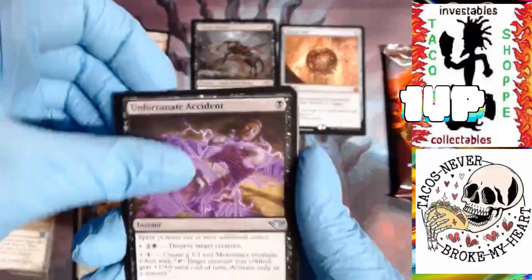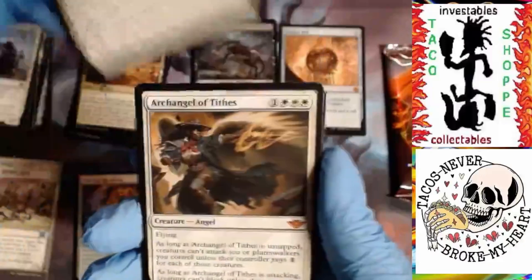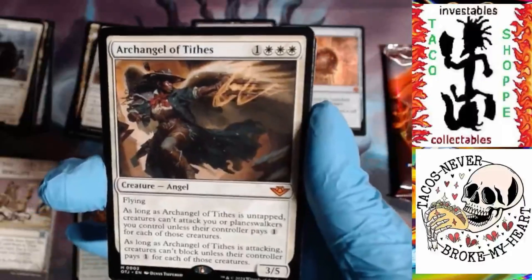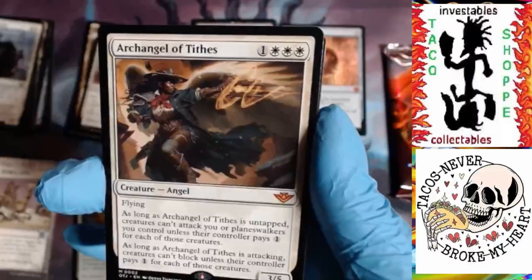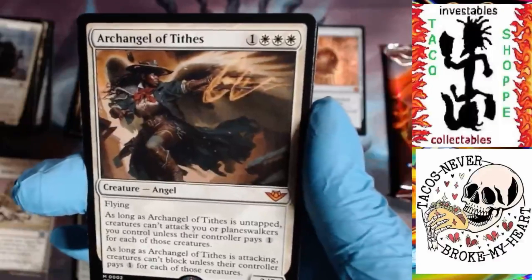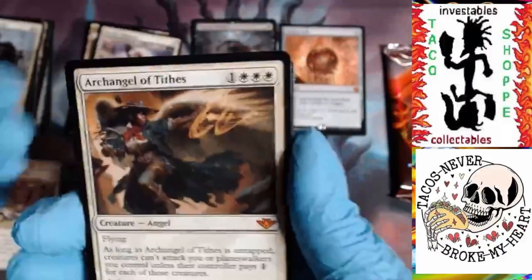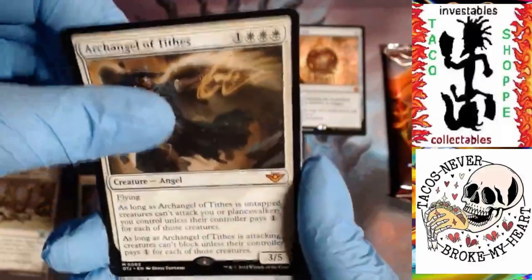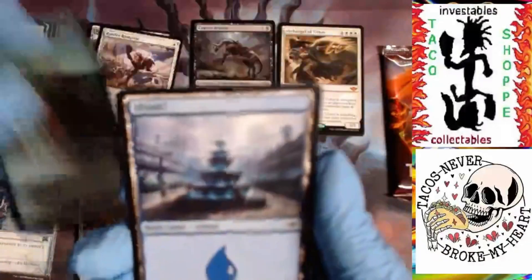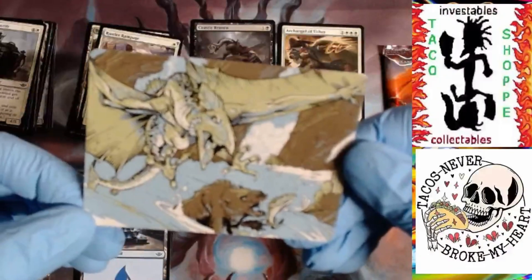Unfortunate Accident, Bukalik Ranch - another land desert - Rustler Rampage. Archangel of Tithes - another mythic! I love this card. As long as Archangel of Tithes is untapped, creatures can't attack you or Planeswalkers you control unless their controller pays one for each of those creatures. As long as she's attacking, creatures can't block unless their controller pays one for each. She drops for four. Lovely. I'm loving those art cards - these are dope.